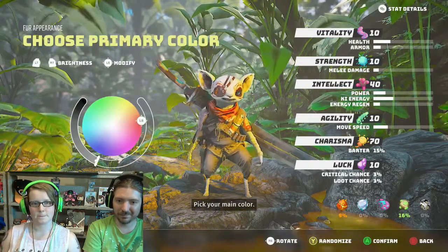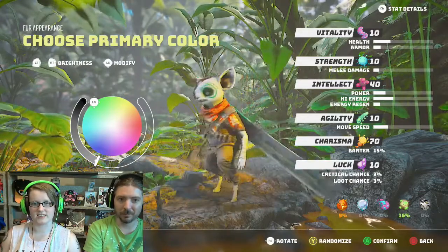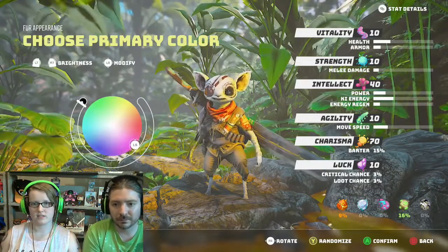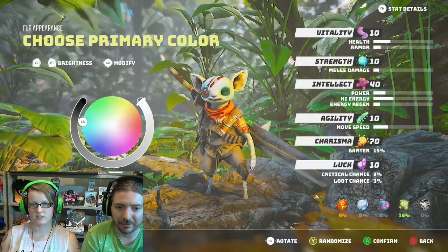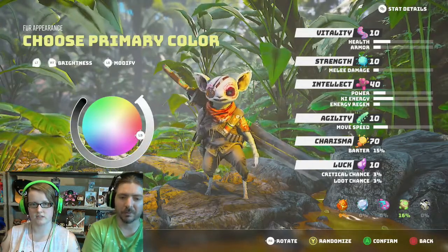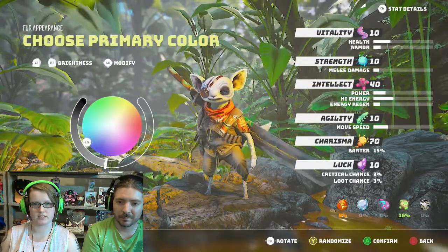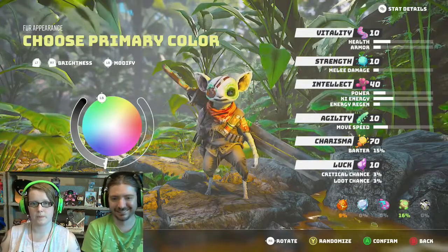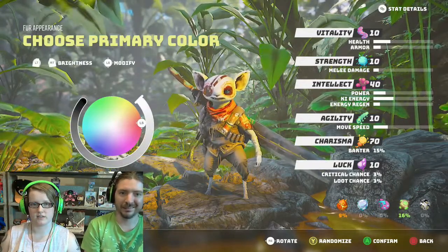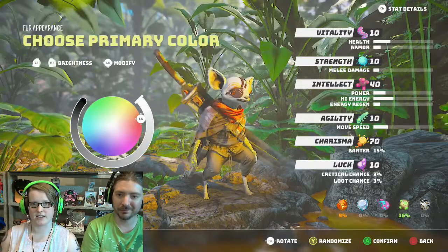We're gonna go with that. Pick your main color. Oh no, what is this? I can turn it. Very nice — you can do brightness with right trigger and left trigger, by the way. What do I want my main fur color to be? Green? I kinda like yellow, honestly. I kinda liked the red, cause it's on the lines. Like an orange — oh, I like that one. Okay, orange.